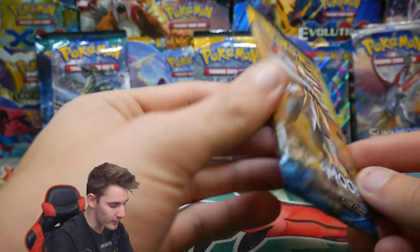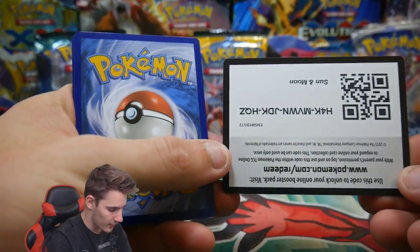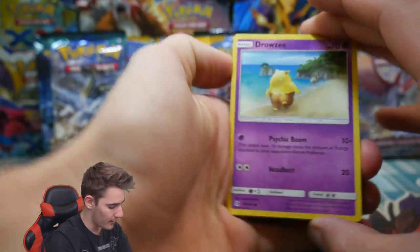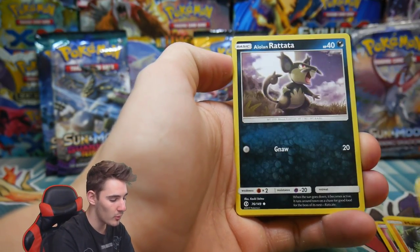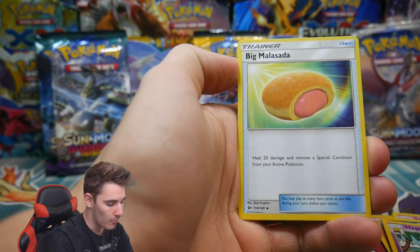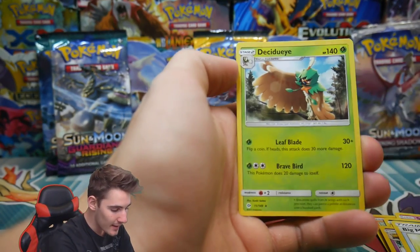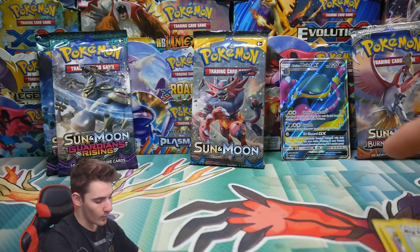Let's go into Sun and Moon Base and see if it can give us the goods. There is an upside-down code card — let me know in the comment section below if you got that one. We have a Drowzee, a Caterpie, Morelull, a Snubbull, Alolan Rattata, an Energy, a Poké Ball, a Hypno, a Big Malasada — or as I like to call it, a jam donut — a Gigalith Rare Reverse Holo, and a Decidueye Regular Rare.